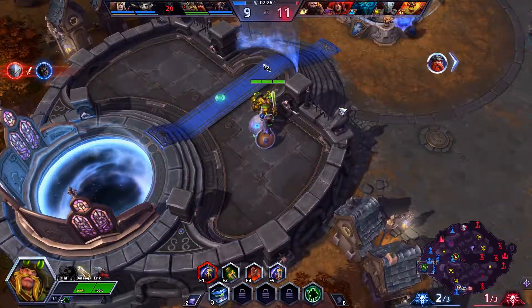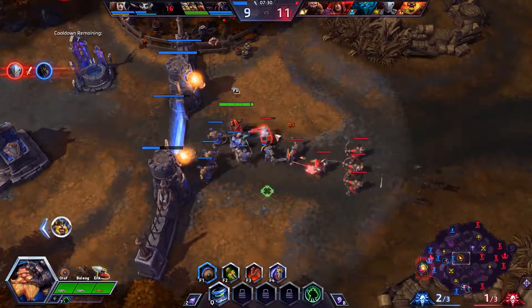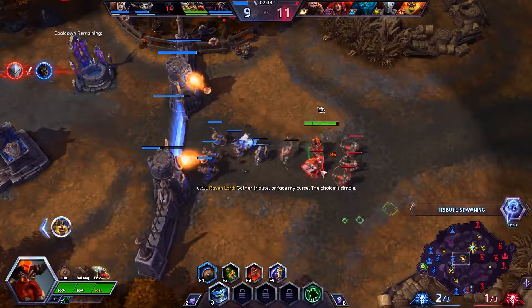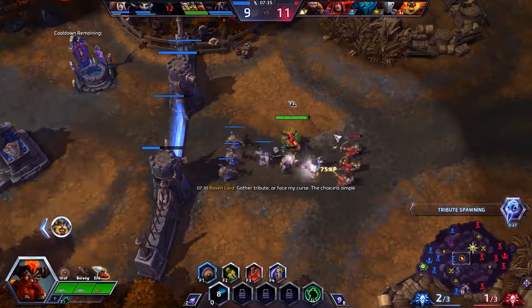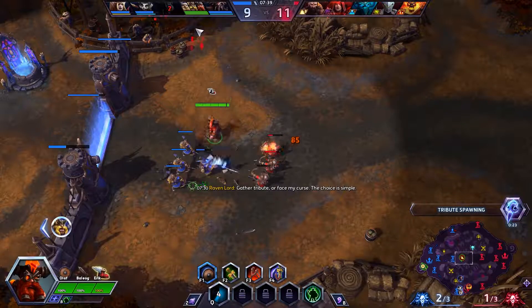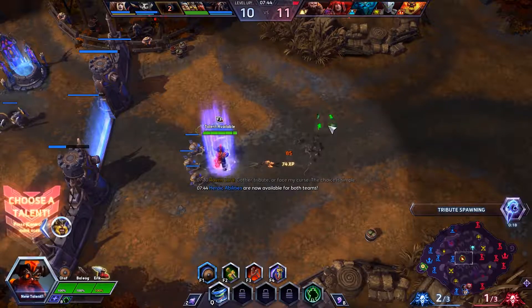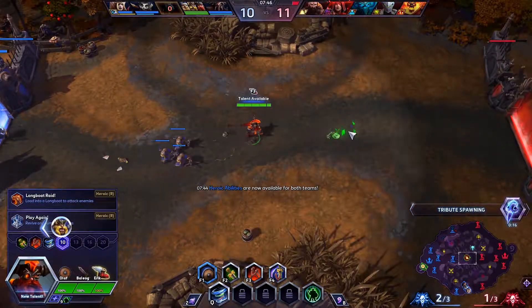Also, if you die, you don't really give the enemies too much experience. So if you really like dying in this game, Vikings are a perfect hero for you. You can just keep playing and keep dying, whereas Greyman right now is suffering that death screen greyness — because we actually get to play our heroes and that is cool.